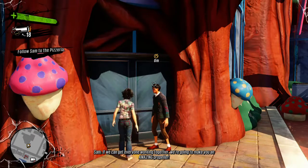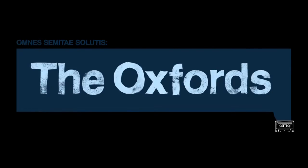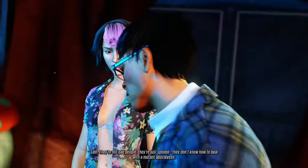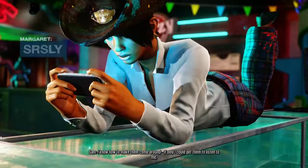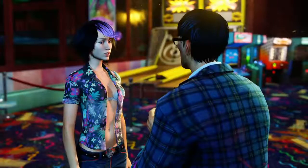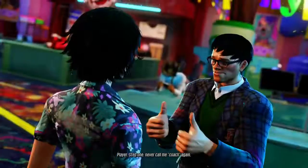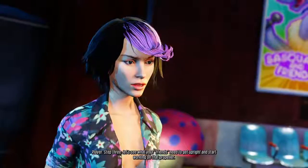If we can get everyone working together, we're going to make you an amazing... Open the door. Hey guys, I want you to meet my new friend. Shut up, Sam. You suck at friends, Sam. They're not bad people — they're just spoiled. They don't know how to deal with a mutant apocalypse. I know how to make them come around, if only I could get them to listen to me. Maybe you can help me help them. You want me to be your life coach? Yes. Step one: never call me coach again. Step two: never do that again. Step three: let's see what your friends need to get upright and start working on that propeller.